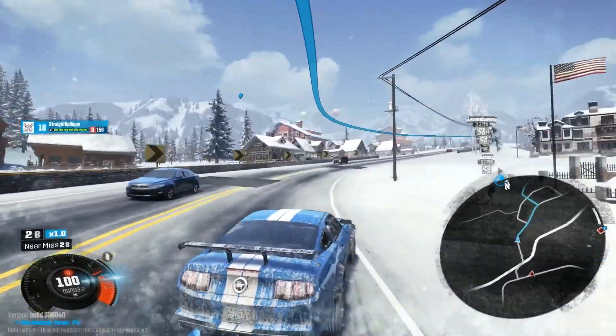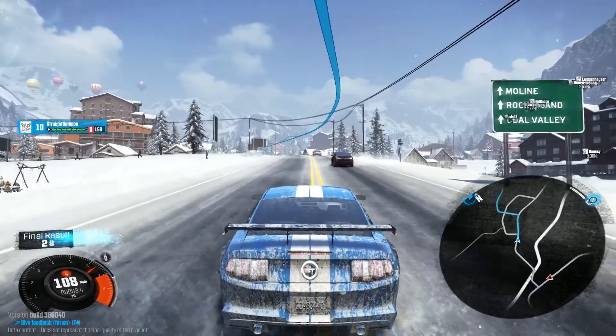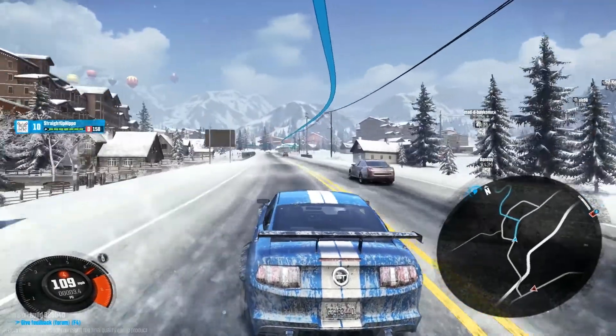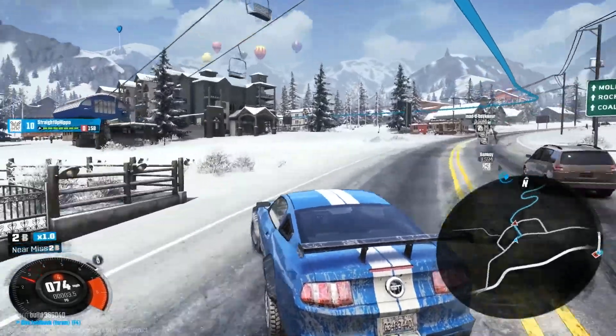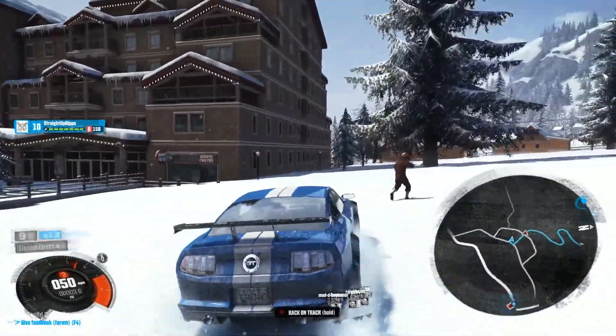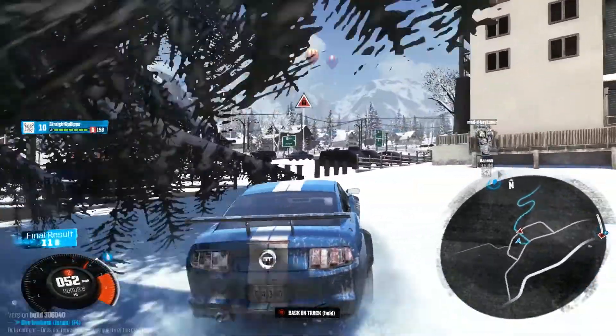It's called a ski jump. You guys should already know what a ski jump is. Basically in The Crew, there are all types of areas where you can do jumps — flat spins, barrel rolls and that kind of stuff. And this is just one of the areas where you can genuinely do really big jumps.